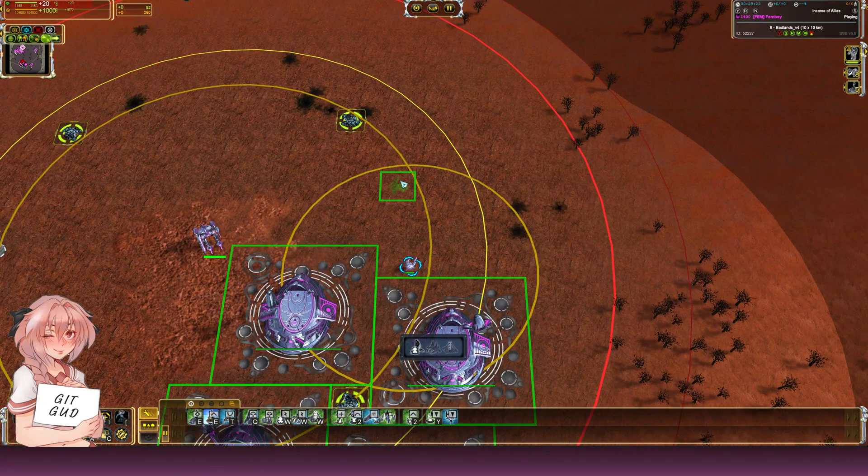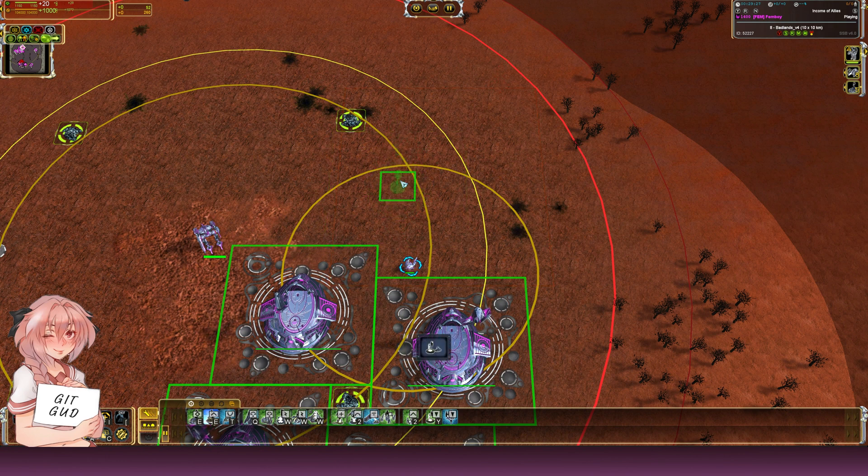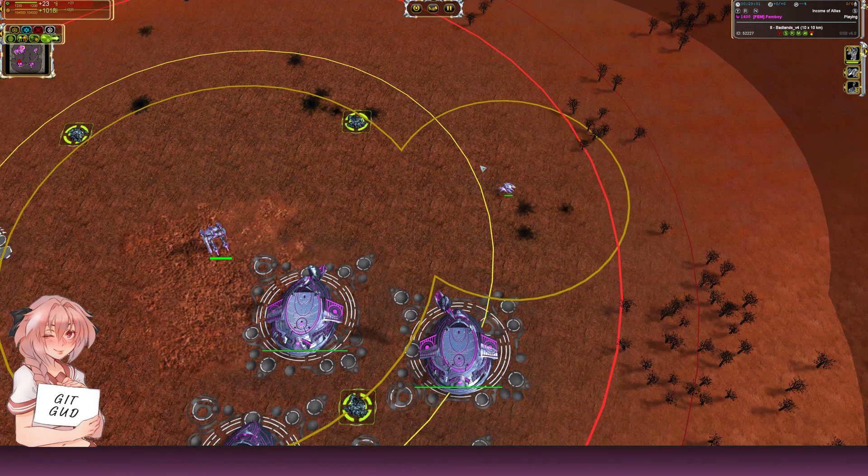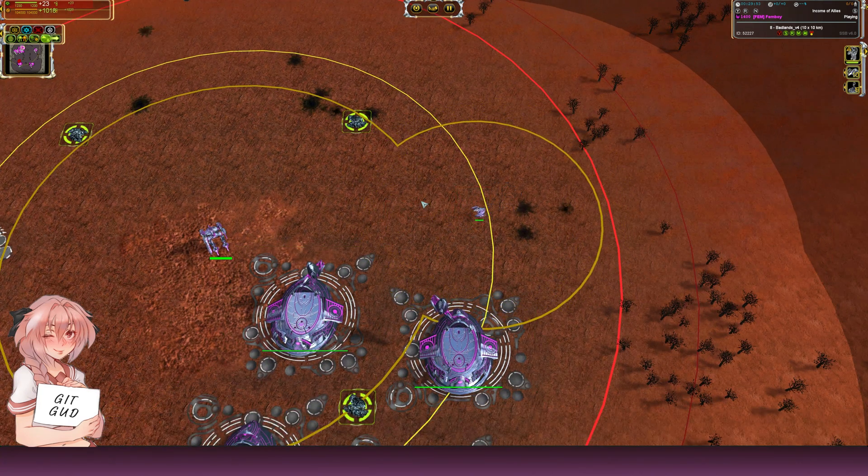Your Q, W, E, and R are going to be used a lot — they're really good. I put the best, must-use buildings on these hotkeys because you're going to be pressing them constantly. Let's begin: on Q we have the mass extractor.